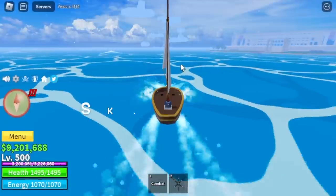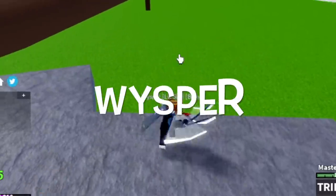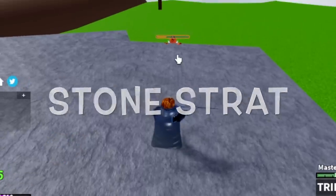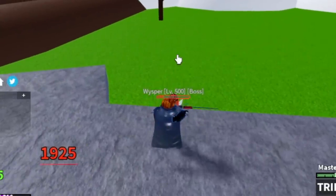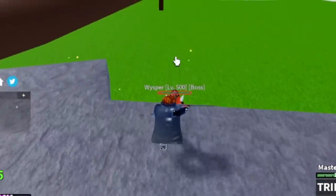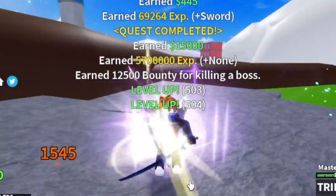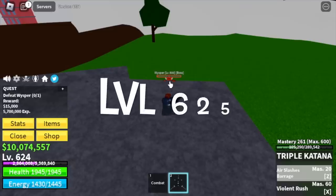Next island is the Skylands. Our target is another boss, the Whisper. Have you heard of the stone strat? By standing here and creating distance, you won't get damaged. After that attack, you can use your left clicks to damage him. Time it, create distance and go for it again — just repeat that. Keep defeating him until you reach level 625.